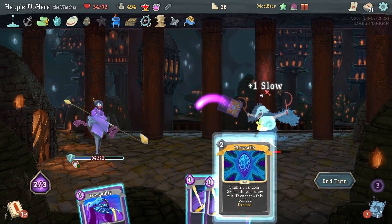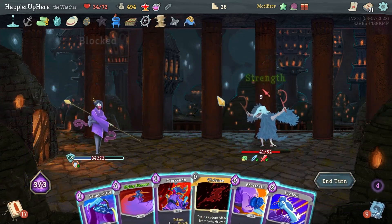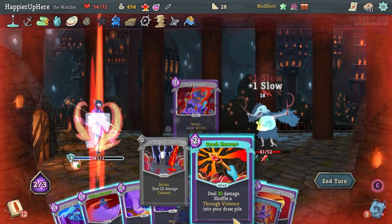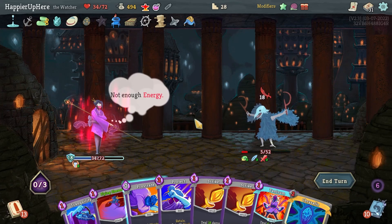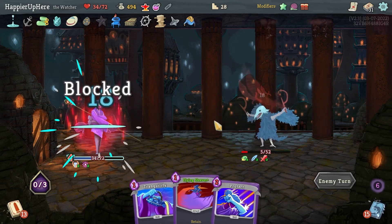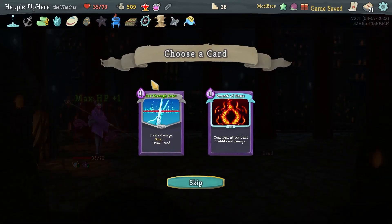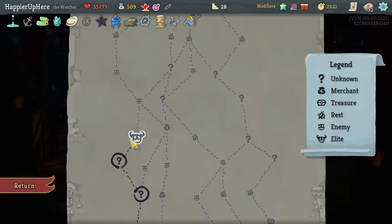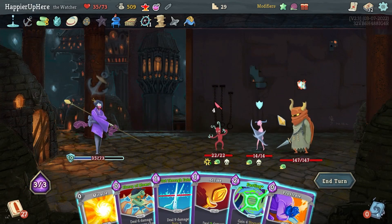Next turn I have full block — let's do Crescendo, Reach Heaven, and a Strike should be enough. I messed up — I forgot that Crescendo takes energy; could have ordered it differently. Cut Through Fate — really good attack card, allows me to Scry. Gremlin Leader — let me try to perfect this as the first elite on this act.